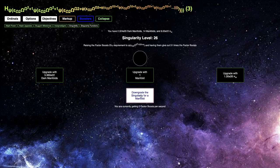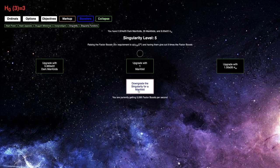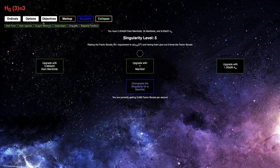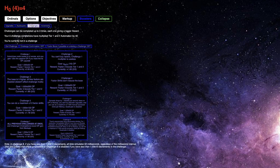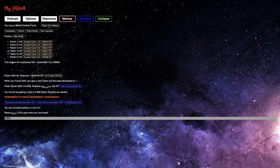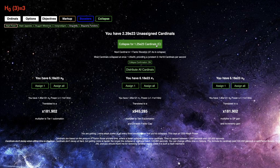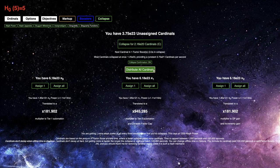If I downgrade the singularity enough to a point where I can actually get factor boosts, I could even get a little bit further. I have to downgrade the singularity all the way to level five, which is interesting. But the main thing is just how many cardinals I can collapse for. I don't think I can really get all that much from these factor boosts — it's more just gonna be based on what I already have. The factor boosts I already have here are not gonna increase all that much in a thousand seconds.